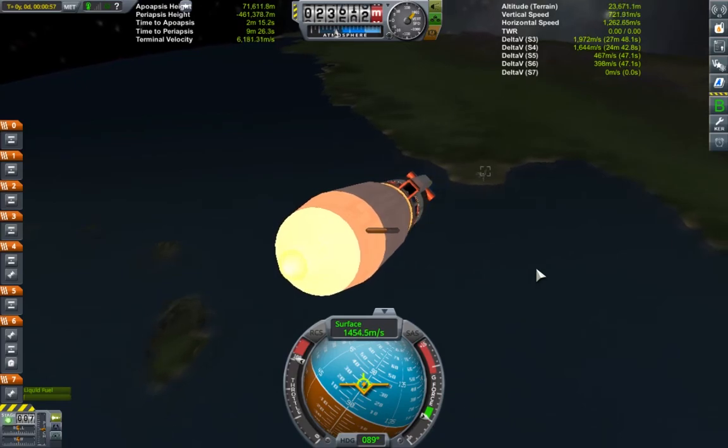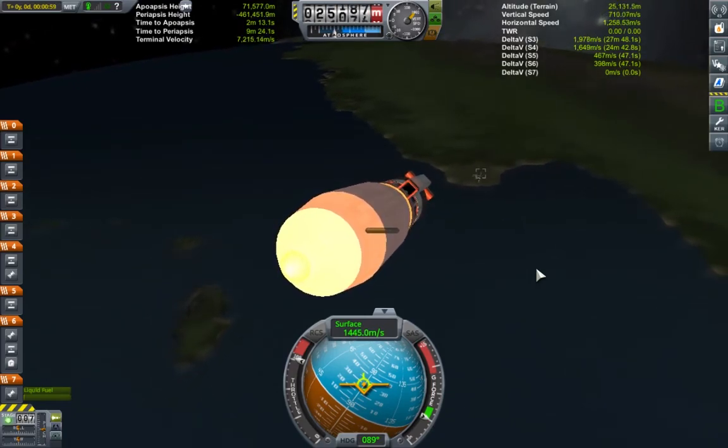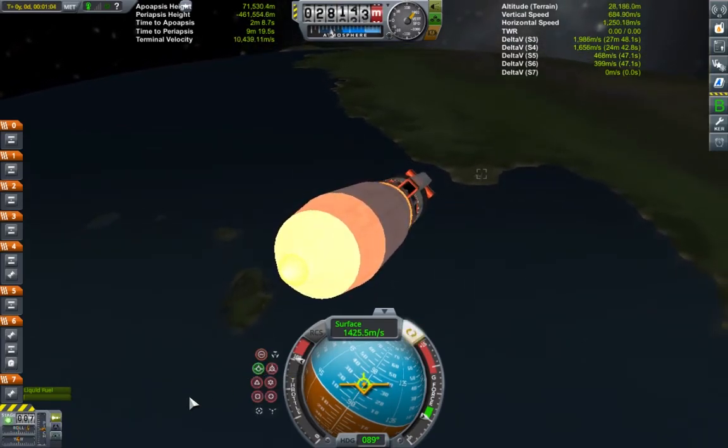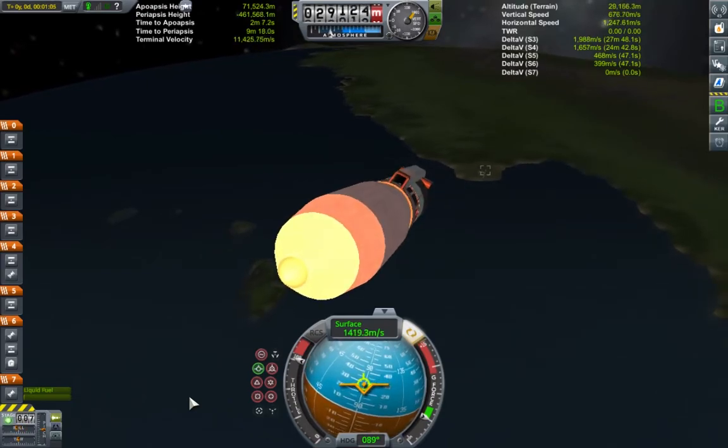The whiplash engine flames out at around 23km just as our apoapsis reaches space, but we hold onto it whilst we coast on upwards, as its weight actually helps the craft to slice through the rest of the atmosphere.